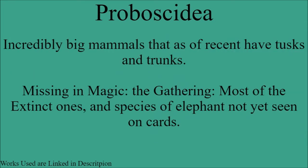The second order for this video is proboscidia. These are incredibly big mammals that as of recent have tusks and trunks. The ones that are missing in Magic are most of the extinct types and species of elephant that aren't quite mentioned in Magic the Gathering yet on cards.